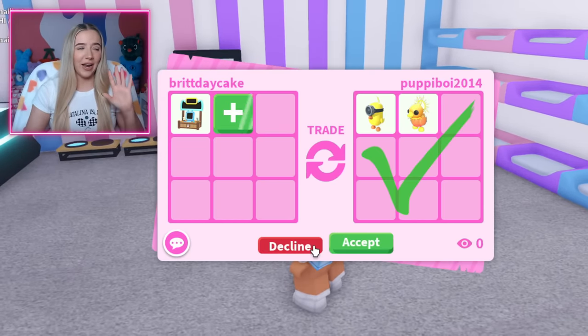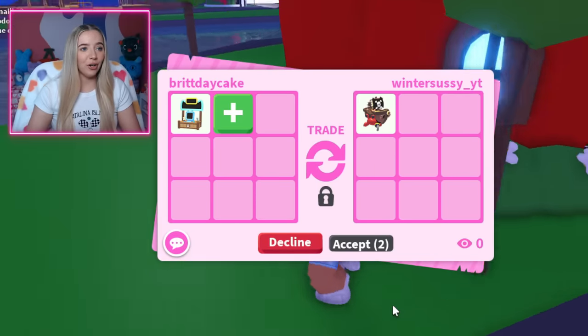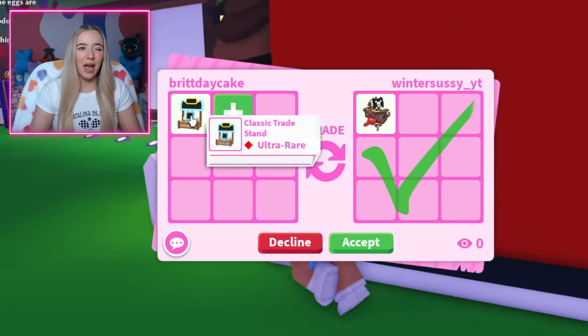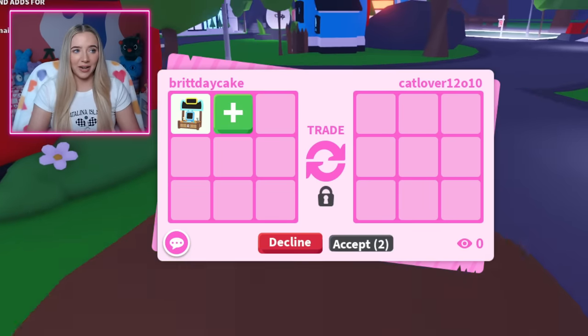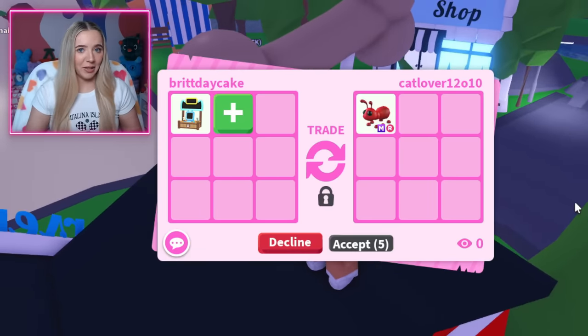It is getting very hard to run around and hide. A legendary pirate hermit crab — I do have a few of those so I don't necessarily need them. I don't think I would do it for just that. It's been a while since I've done a classic trading video, and I think there are definitely a lot of ways this trade stand could be improved.